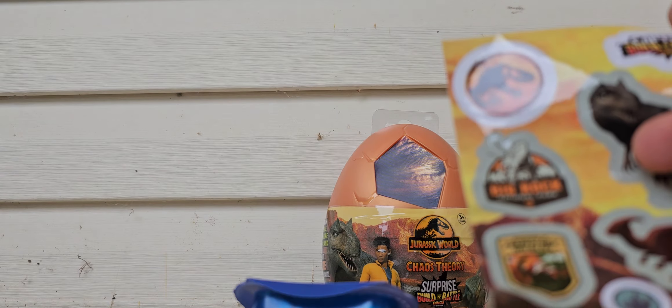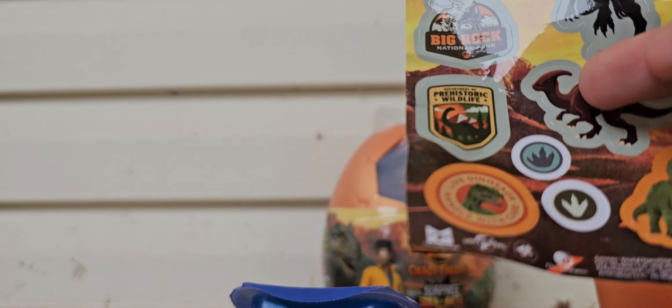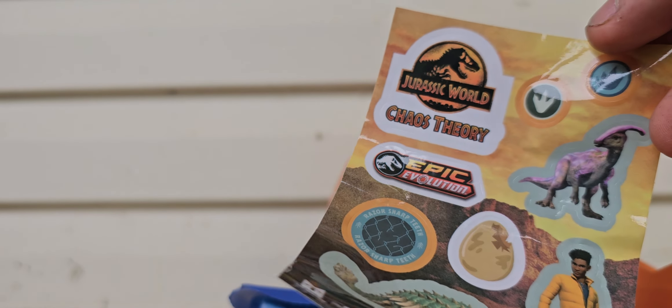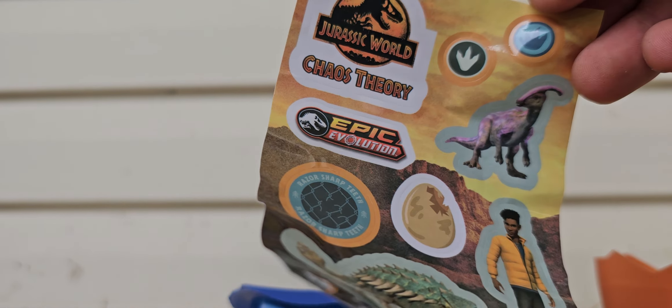Got some logos — got Big Rock, Priest-Lork Wildlife, Live Dinosaur Mark. Got a Hatched Egg, a Parasaur, some Footprints, got Bumpy, got Darius. In this wave, it shows off all the little ones.